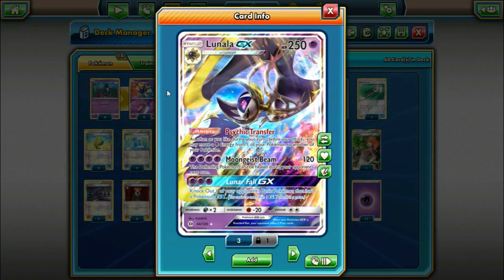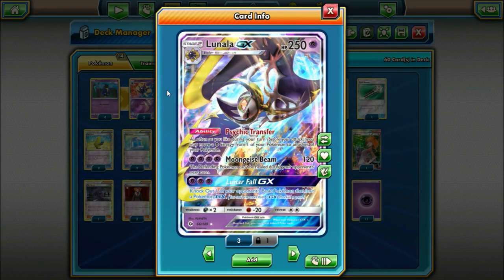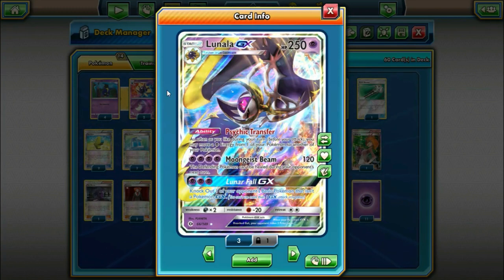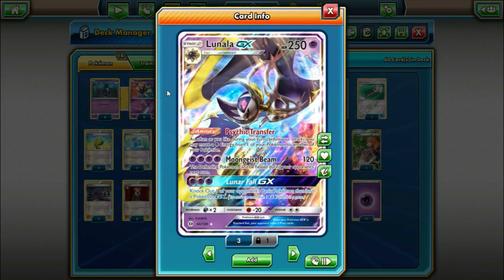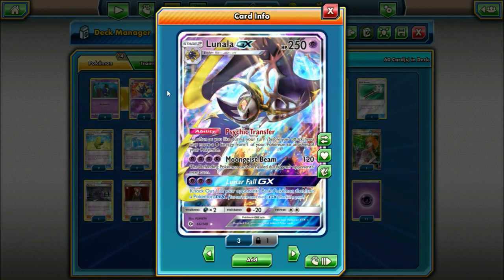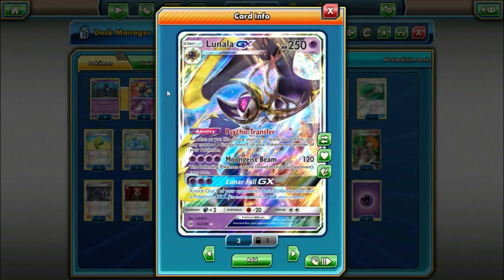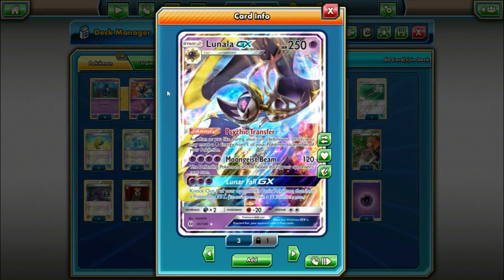Lunala GX does have attacks, though usually we aren't going to be attacking with it. Its first attack is Moongeist Beam for four Psychic Energy — it does 120 and the defending Pokemon can't be healed during your next turn. Four for 120 is not that good, but there are certain matchups where it can be handy. Against Sylveon, if you manage to get four energy on Lunala, they can't Max Potion. Same thing against Greninja — could be a decent attack there.